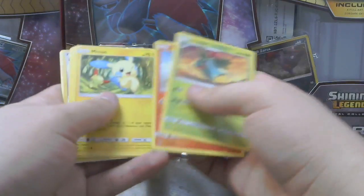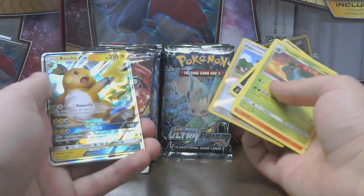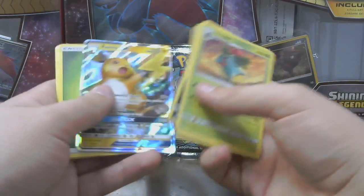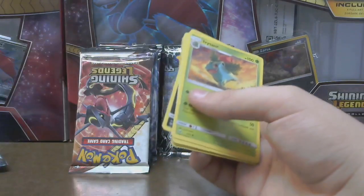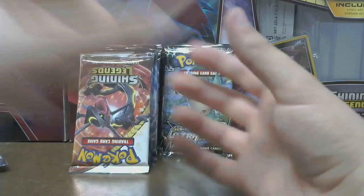Ivysaur, Torkoal, Minim, Jinx, Scraggy, Pokemon Breeder, Raichu GX — I'm going to set that one aside. Grass, Arbok, Great Ball, and Howl. That's a really nice one. Oh, upside down pack.